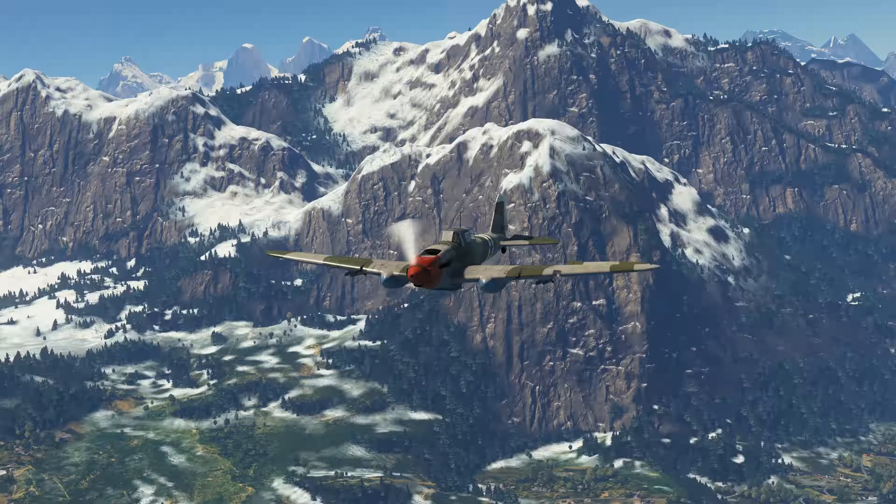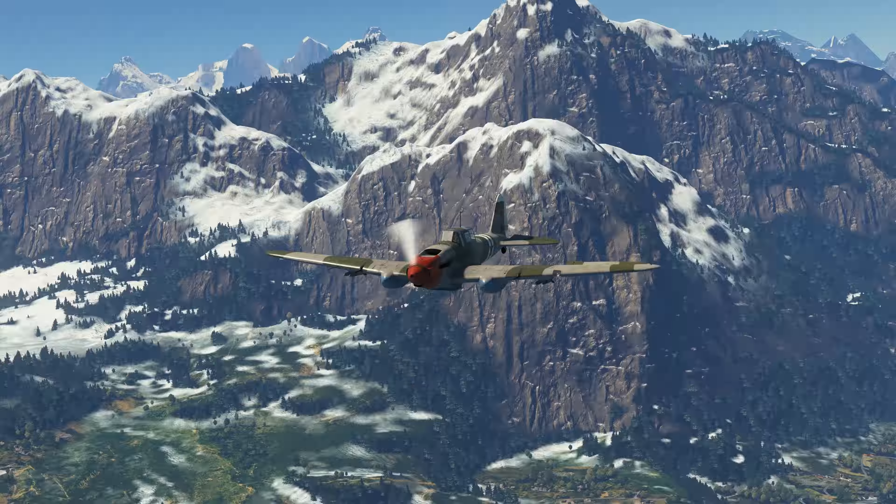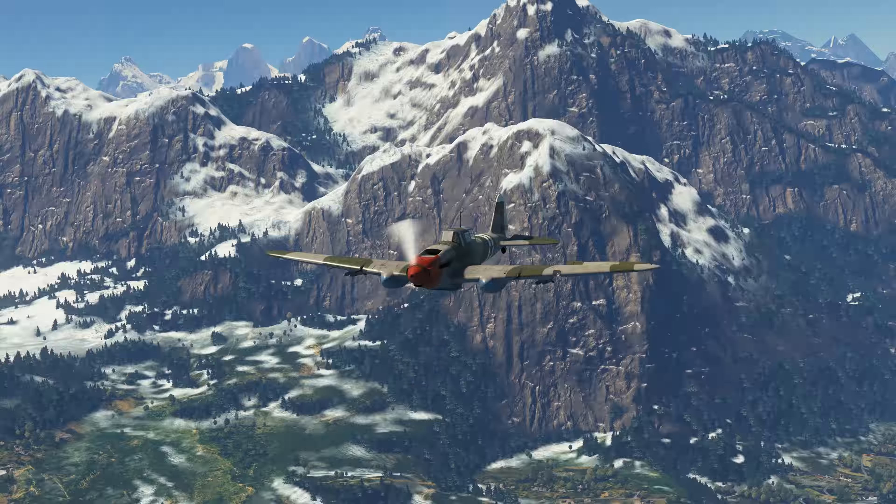A user called Verbal Wind has a suggestion for us: Pages of History — FW-200 Condor, the airliner that went to war. Sure, why not? Our Pages of History writer is already ablaze with ideas. Somebody please get a fire extinguisher.